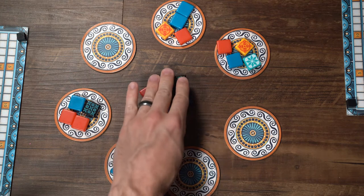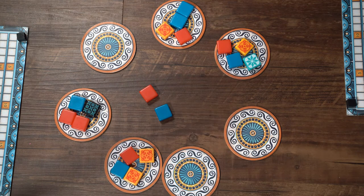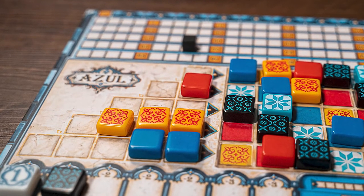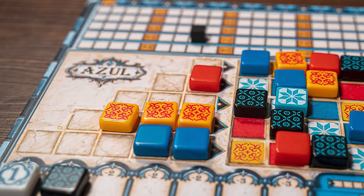So you can really set other players up if you're not being careful about what you choose to take. When you take tiles from the factory, you will place them on the gray line on your player board. You are trying to complete lines by the end of the round. The round ends once all of the tiles are taken from the factories and that center draw pile. At that point, any lines that are completely filled in, you will move a token over onto the wall — the colorful section of the board — and you will score points.